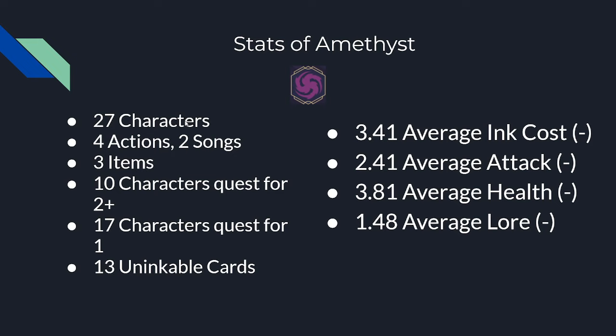Looking at the stats of Amethyst: there are 27 characters, 4 actions with 2 songs, and 3 items — most of which are quite strong. There are 10 characters that quest for 2 or more, and 17 that quest for 1. There are 13 uninkable cards in Amethyst, making them the color with the most uninkables. Their average ink cost is 3.41 — their cards tend to be a little cheaper. Average attack is 2.41, but Amethyst is one of the two big challenger colors, so this gets shored up. Average health is 3.81 and average lore is 1.48.